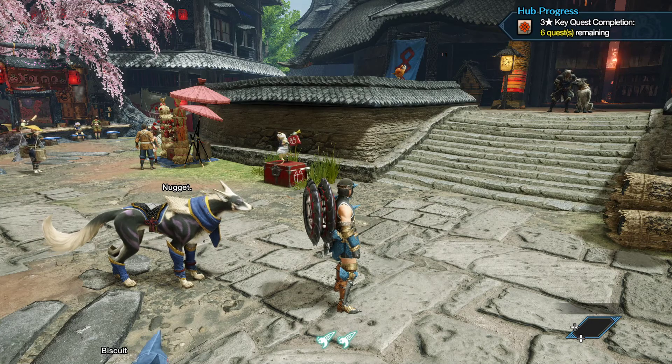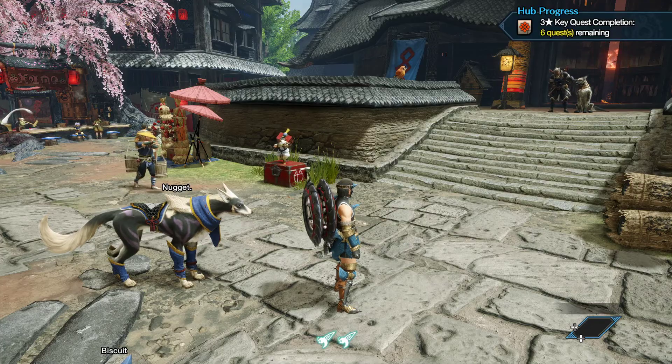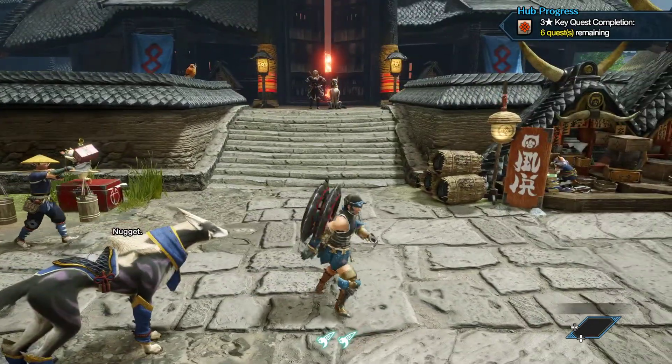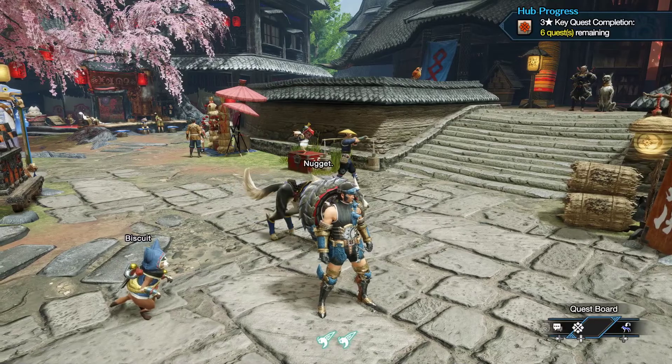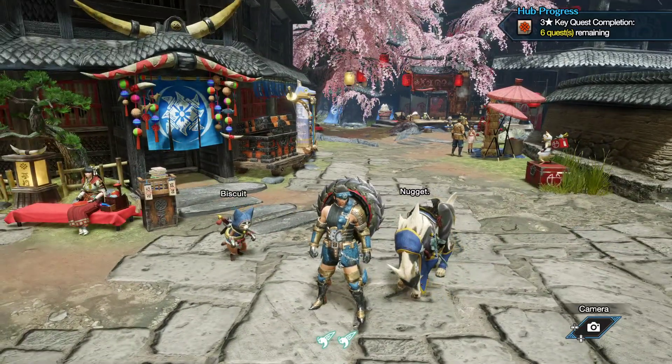Yo, what is up everyone, it's your boy Leroy Gankins here coming at you getting some more Monster Hunter Rise. In the last episode we ended up fighting an All Mudron, getting new water dual blades, and now we're doing a bunch of side quests — specifically two side quests where we have to go to a bunch of different areas and gather some stuff.